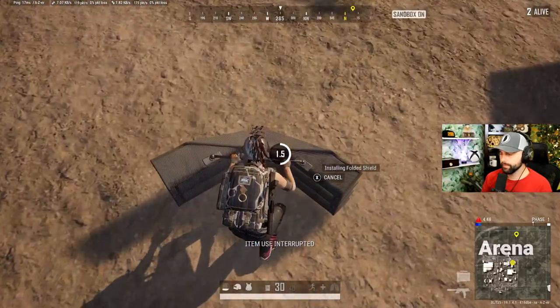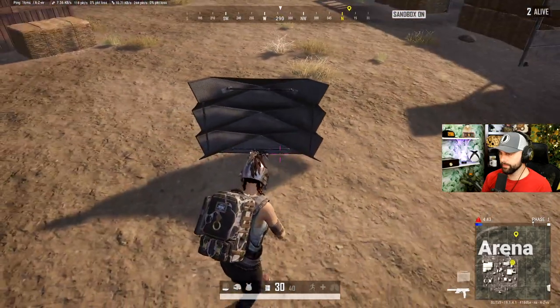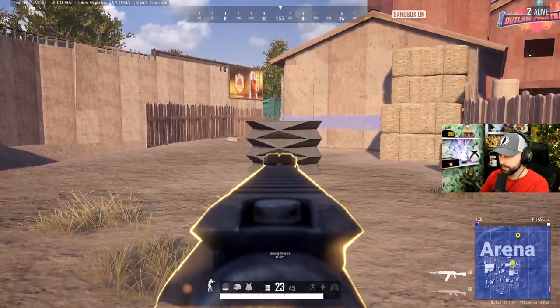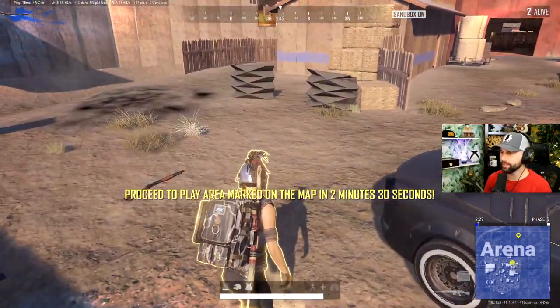Worried about big battlegrounds overstepping and tracking your location? Invest in another one of PUBG's newest inventions — the Folded Shield. This deployable cover takes three seconds to unfold and has 1500 health. That's roughly 32 AKM shots, 18 sniper shots, or one direct frag hit. But hey, who's counting?